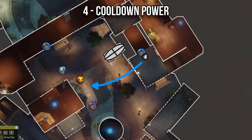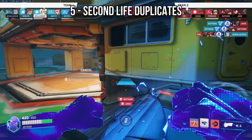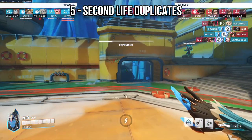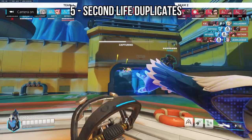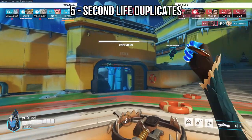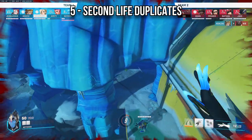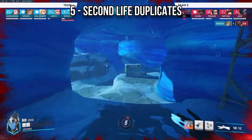Imagine you're on King's Row's first point defense where you duplicate Ana from high ground and nade the entire team — they better have a Kiriko. The fifth and last usage is second life duplications. Using Duplicate as a second life lets you land more aggressive engages — you can go further and deeper without worrying about saving Flight to escape. If you're losing a duel, duplicating can also flip that around.